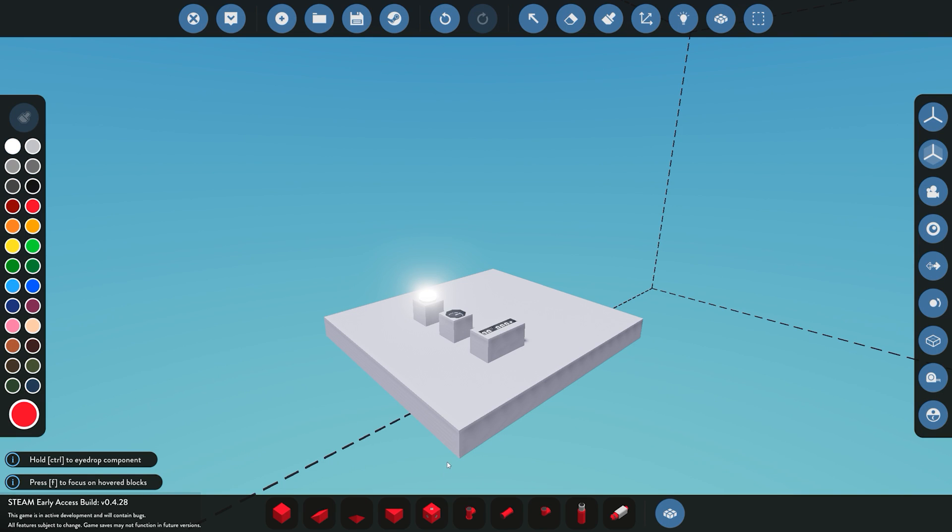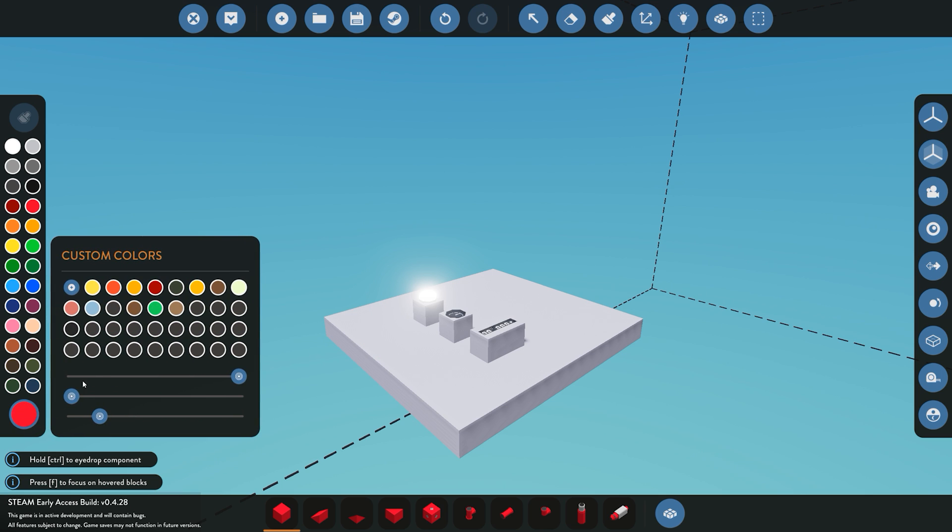As soon as we click one of them you can obviously see that any of our components will change color when we place it. At the bottom of the screen you have a big large circle — this is going to be for custom colors. You can change this color by just moving the three different wheels across. Once we've decided on what color we want, we can go ahead and save it by pressing the plus button, selecting a section you want, and now that color is saved and is always accessible by pressing on the large circle.